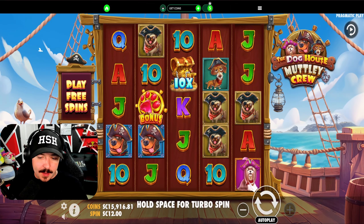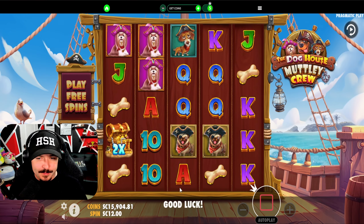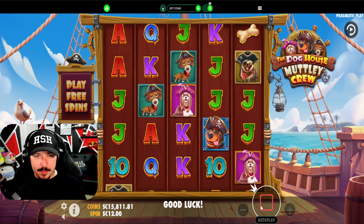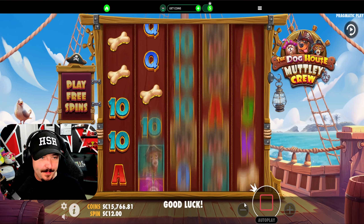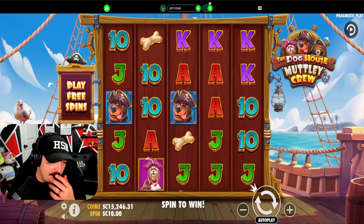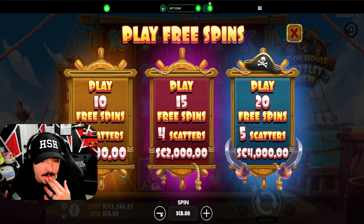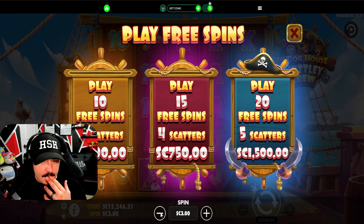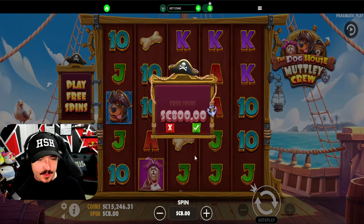Let's get right into it. Max bet is 12, let's see if we can get in on one before we start buying — we need at least three bonus symbols but we can get five. Okay, let's just send a bonus, we're not getting in naturally. These are expensive. Let's do the 803 scatter.